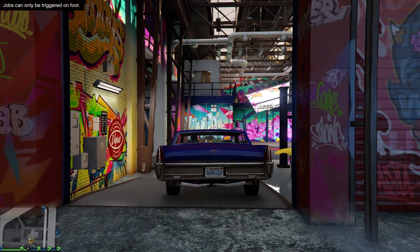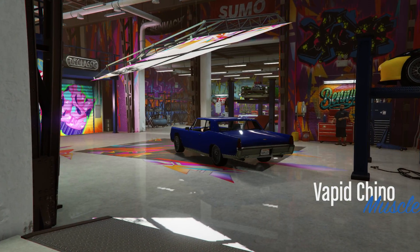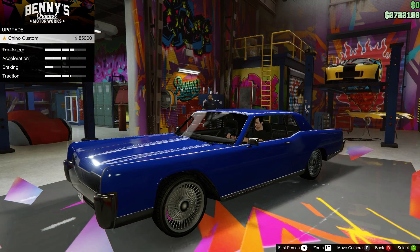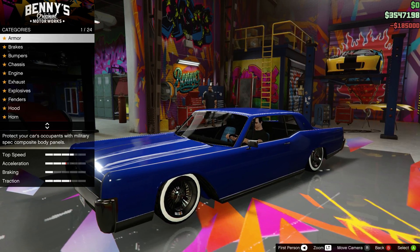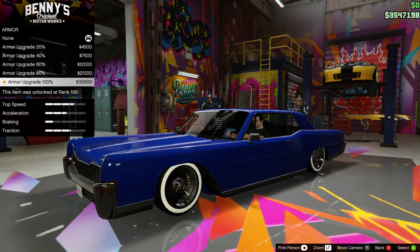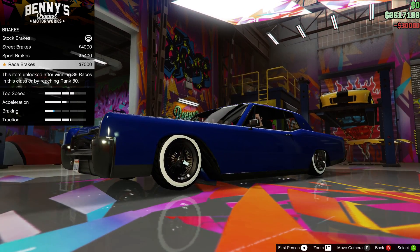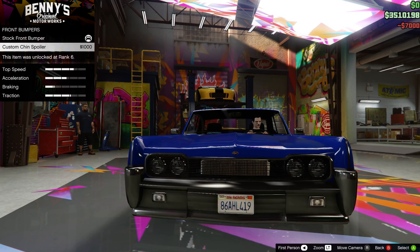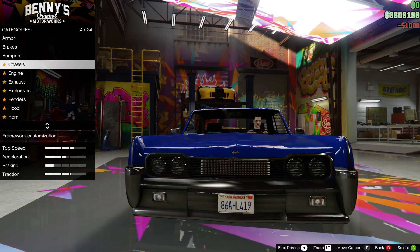I already did the cutscene from the other cars, so we'll just take this and customize it. We gotta start off by upgrading it — it's actually not too expensive compared to the others; the van was the most expensive, close to a million. I'll max out all the normal stuff like armor and brakes. For the bumper, I think I want this one to make it look lower.